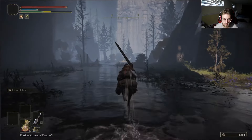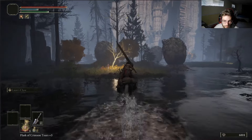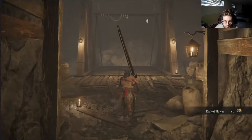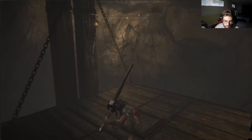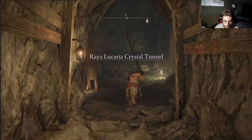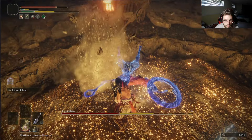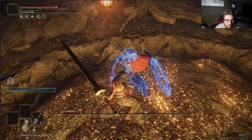Once we get the first Smithing Stone Bell Bearing, that's where we're really able to start upgrading our weapons. The second one is going to be at the Altus Plateau, so I want to defeat Rennala and then move on from there. We make our way to the Crystal Tunnels to get the bell bearing — I always get the bell bearings, it just makes your life so much easier. I'm pretty sure we end up getting the Greatsword to plus five this episode. We also plan to pick up the Giant Crusher at Altus Plateau, along with the Smithing Stone Bell Bearing two.